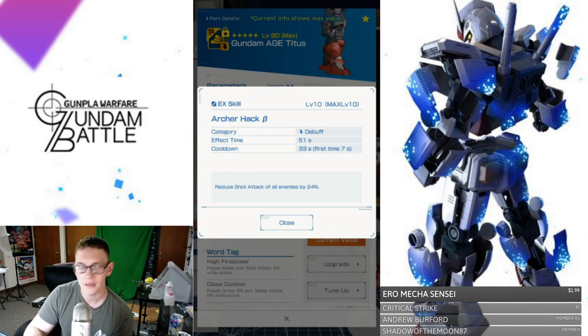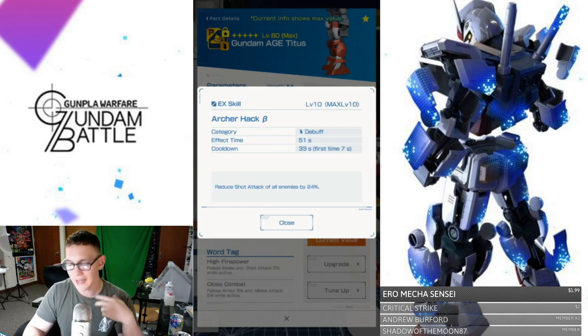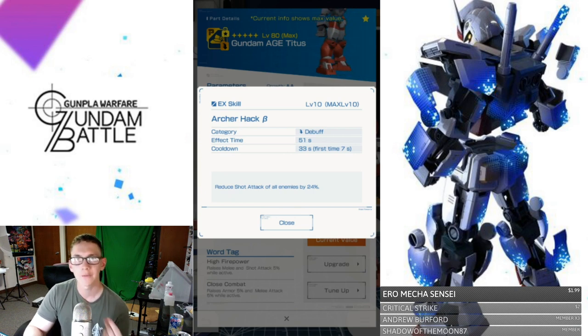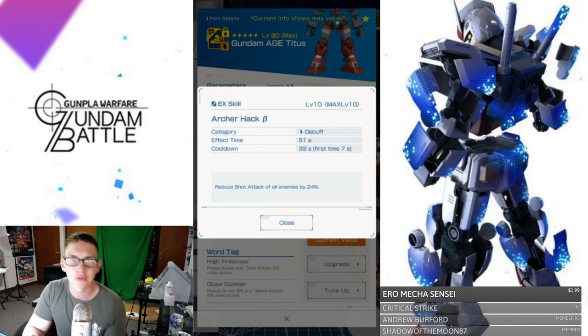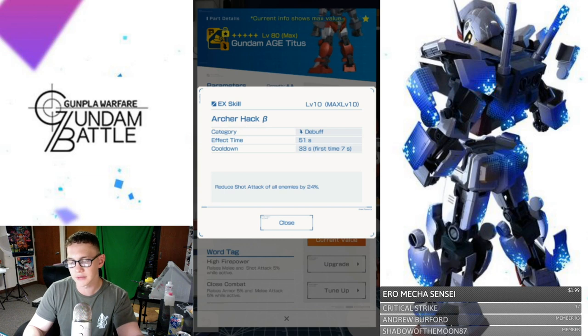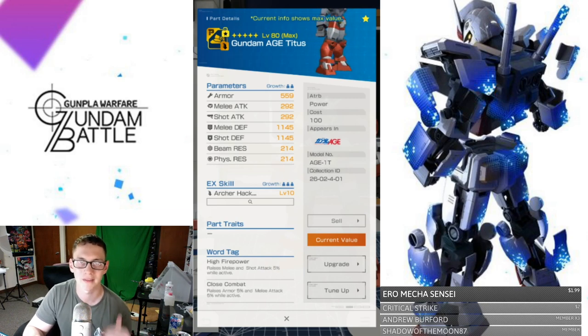The cooldown is going to be 33 seconds with a first time of 7 seconds. In my mind, here's how it's going to go: you pop that, and by the time the effect is done you can actually already pop another one, so you can constantly have it active. I haven't actually tried this, and obviously if you're not at max level the cooldown and everything will be a little different. But this is pretty interesting — reduce shot attack of all enemies by 24%. That's really good. You've got 7 seconds to pop this off at the start. You pop this as soon as you can, then roll into the actual melee. Because they're probably going to shoot you as you rush in, and a 24% reduction should really cut down a lot of that excess damage.